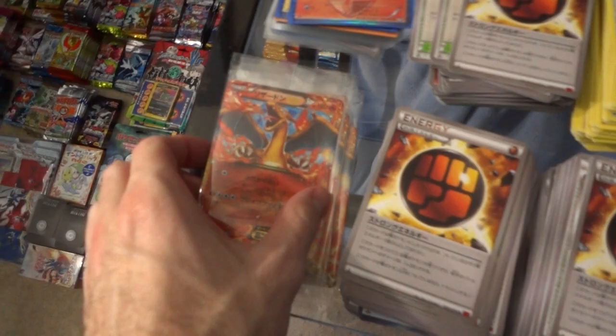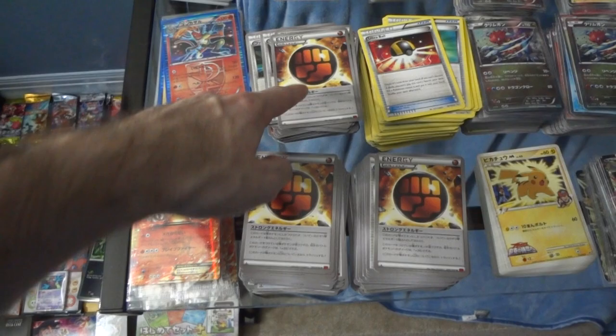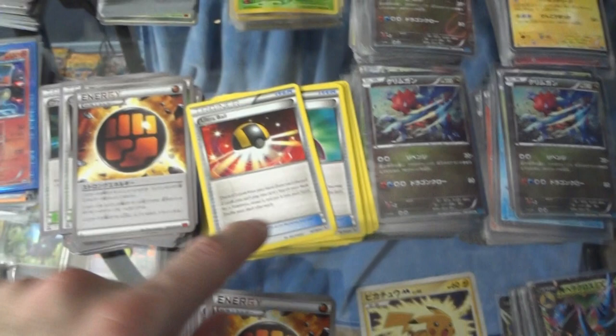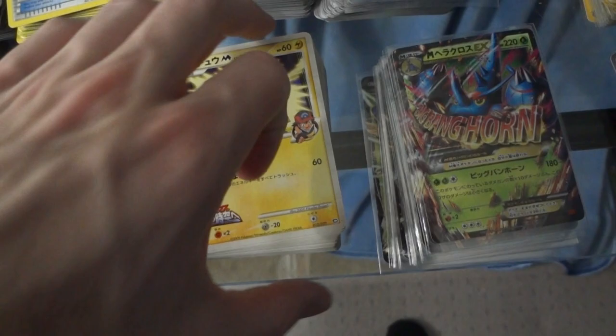I've got five of them at 15 bucks each. All of these X and Y 2 sets are 10 bucks each - hollow to common. Same with the Black and White 7 intro - 75 dollars, near complete, English version, hollow to common. These are also going to be 10 each. Then we have the e-series 3, 4, and 5 - they're all going to be 225 each, complete sets, minus the crystals obviously.